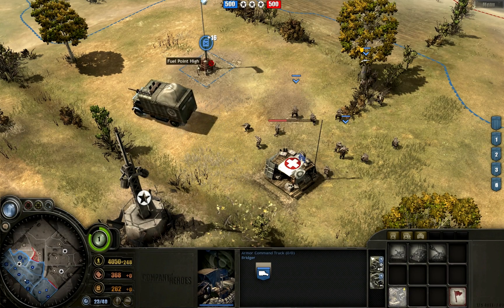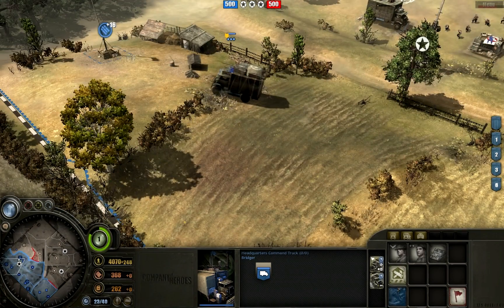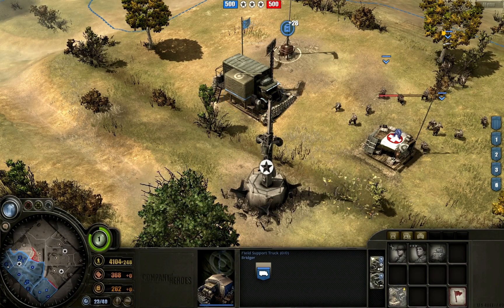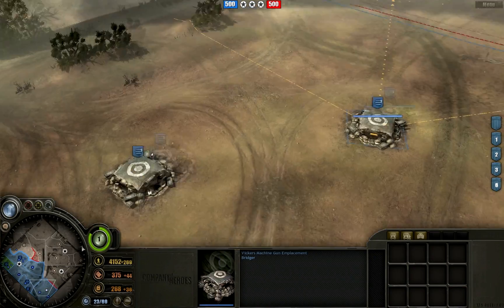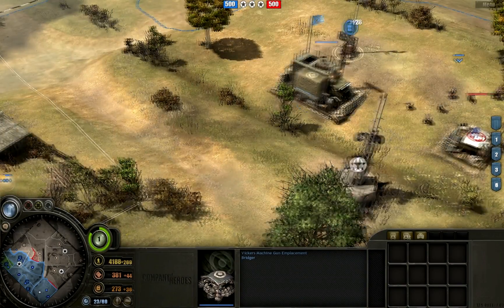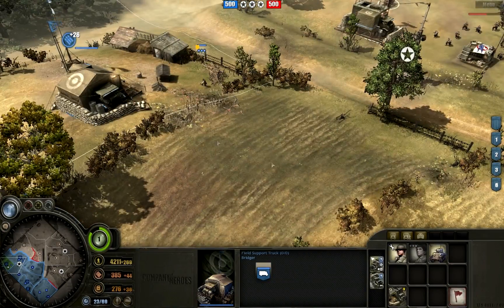When your truck sets up on a resource point, it's as if you placed an observation post like the Wehrmacht or American players get — you get extra resources. So this plus 16 fuel becomes plus 26 fuel once the truck sets up, and this plus 16 munitions becomes plus 26 munitions. It's a very powerful ability to lock down a sector and get extra resources. The downside is your buildings and base are now much more exposed out on the field, no longer protected by the Vickers machine guns — vulnerable to grenadier rushes, as we saw in Tales of Heroes number 77.